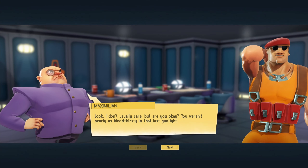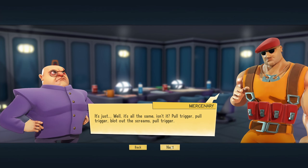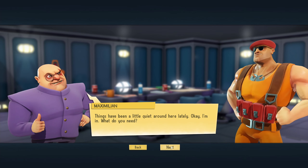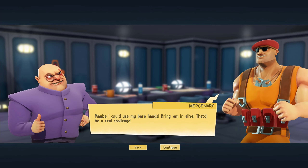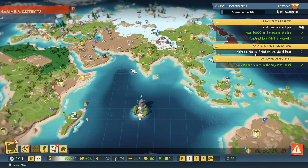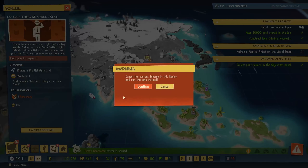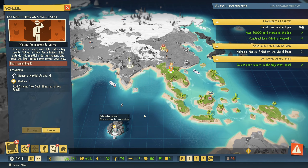I don't usually care, but are you okay? You weren't nearly as bloodthirsty in that last gunfight. It's just, it's all the same, isn't it — pull trigger, pull trigger, blot out the screams, pull trigger. Occasionally I reload. Killing indiscriminately has lost its shine. Need a challenge. Things have been a little quiet around here lately. Maybe I could use my bare hands, bring them in alive, that'll be a real challenge. So you want to use your hands — let's find and kidnap a martial artist. We have one right here in our face. Launch scheme, let's do it. That'll be done rather quickly, and we can finish another mission and get another minion. Research has resumed.